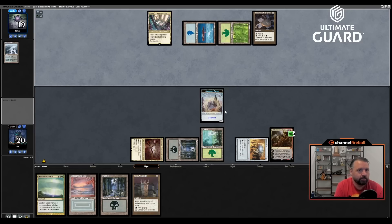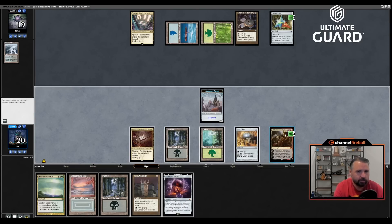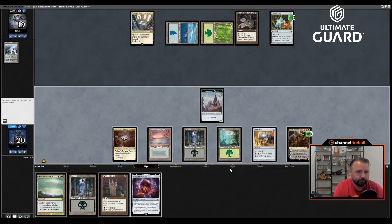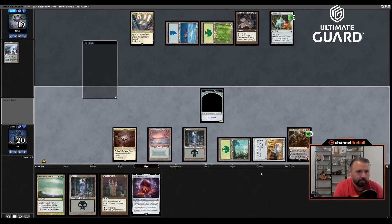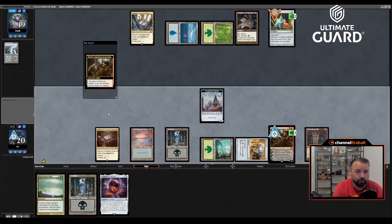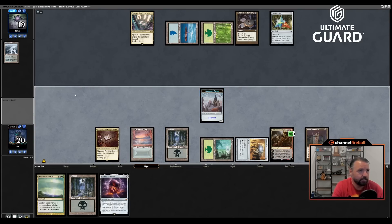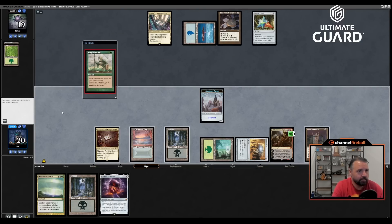He plays Pentad Prism for two, then passes. I'll cast Grim Monolith first — the way Reanimate works, I'm going to blow up the prism. If Tom had a kill spell for my construct, I'd rather sac the monolith than something else. He's going to get to use the Pentad Prism; I'm not going to sac an artifact now, just pass to second main. He uses the mana and plays Crop Rotation — for Academy! That's interesting; this is going to lead to a slightly different play for me. I'll cast Palantir.